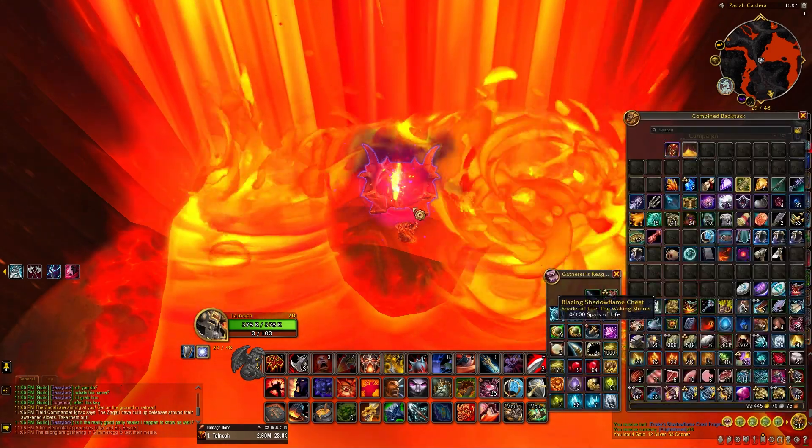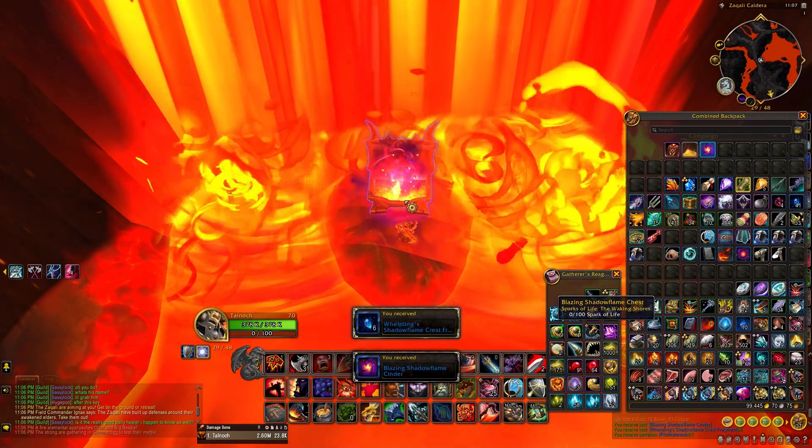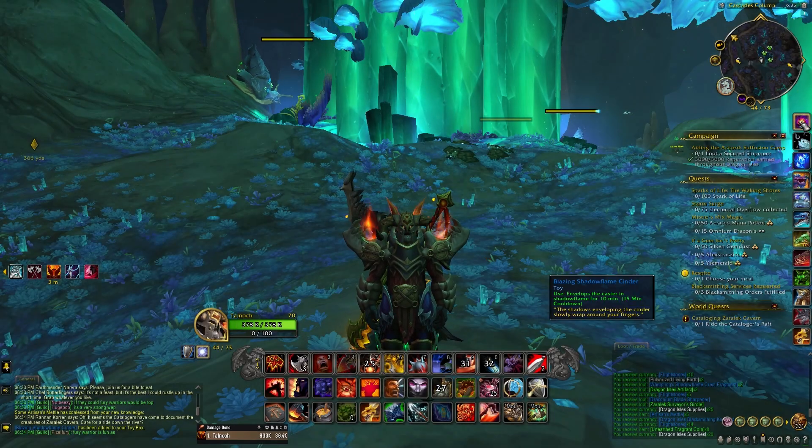Back into Zarela Caverns — when we equip the cloak, we can now open the chest as it protects us from the Shadowflame. The chest itself will drop six Wobbling Crest Fragments, some Flight Stones, and the Blazing Shadowflame Cinder Toy.